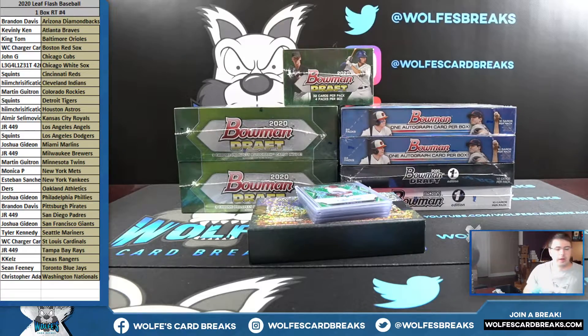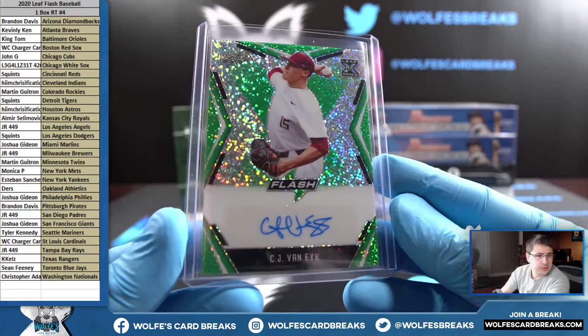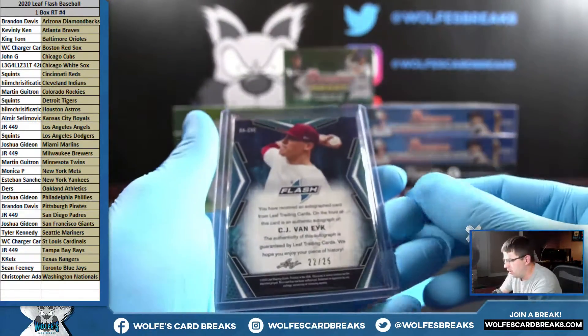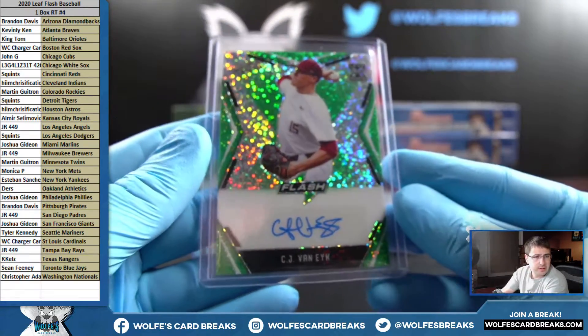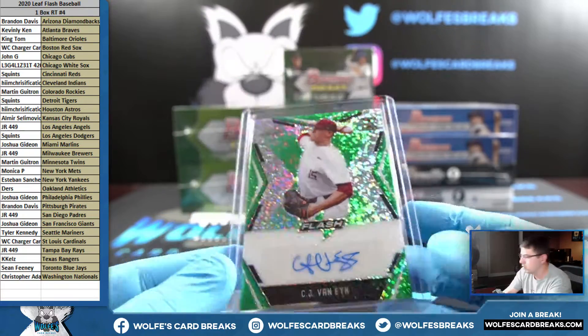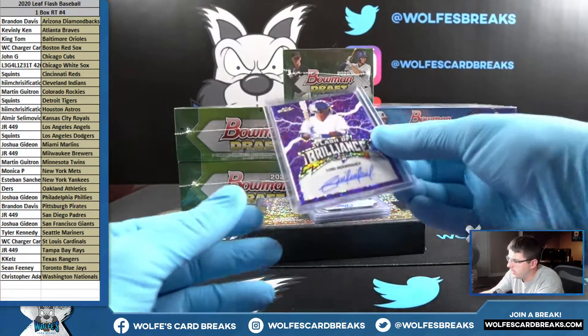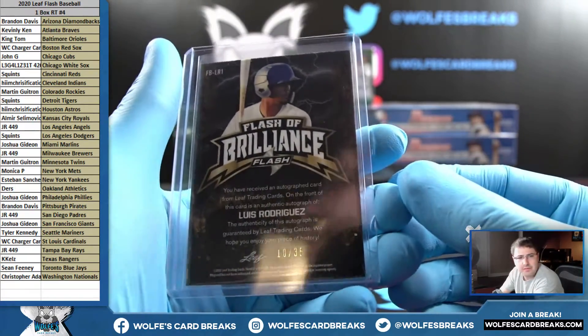Okay, got it pulled up. First up, we have CJ Van Ike Green autograph — that'll go Blue Jays, going out to Sean. 22 out of 25, Van Ike Green autograph. Up next, we have Flash of Brilliance purple Rodriguez, 10 out of 35.